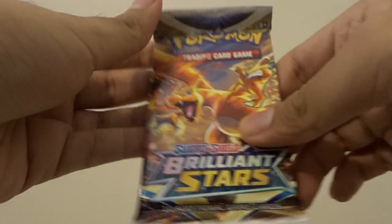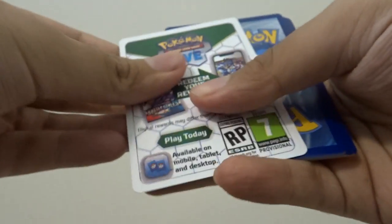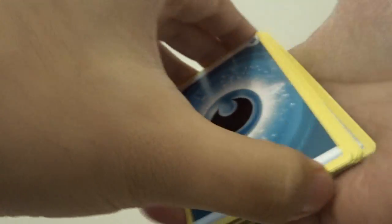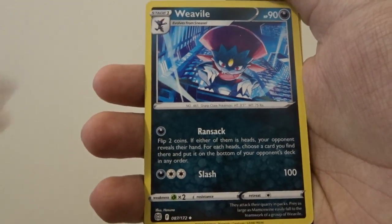Next is Brilliant Stars with the Charizard pack art. I love these white packs — I feel like they haven't been reused since the Black and White era. Okay, it's a bit hard to open. So here's the code, four to the front, and in this pack we have a Darkness Energy and Executor V.